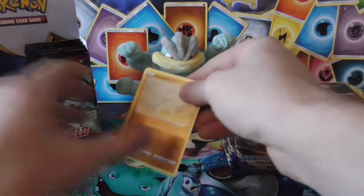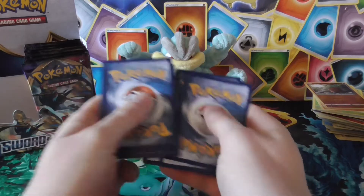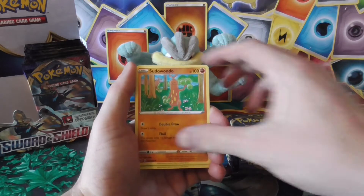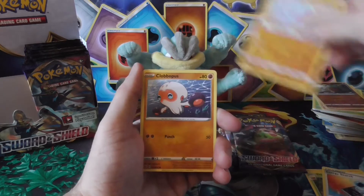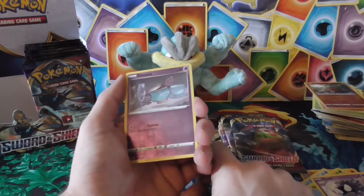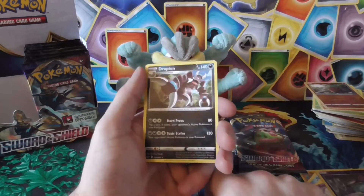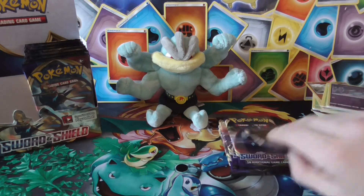Here we go again. Water energy, Sudowoodo, Eldegoss, search, Rhyhorn, Clobberpuss, Goldeen, Roselia, Gastly, reverse Cinistee — and the rare: Drapion. When I say Drapion, it sounds like it should be a better Pokémon — sounds like something off friggin' Yu-Gi-Oh!